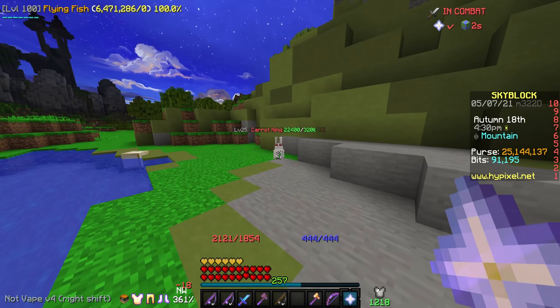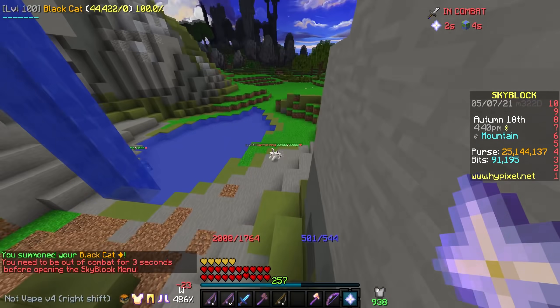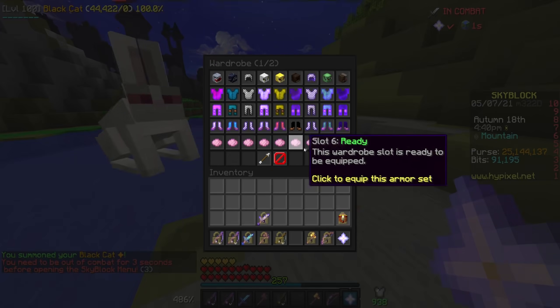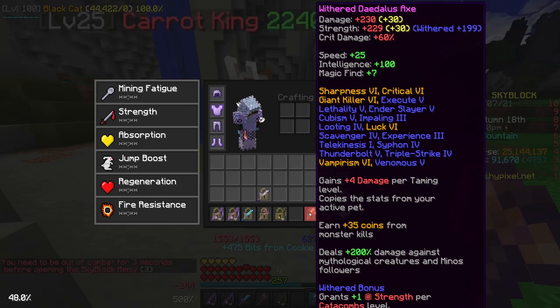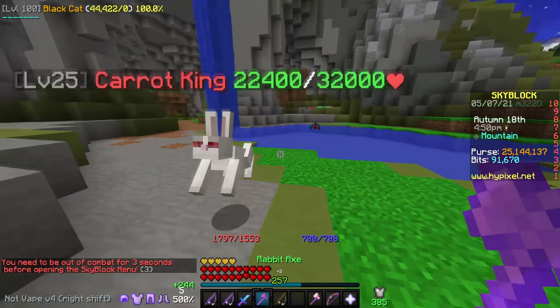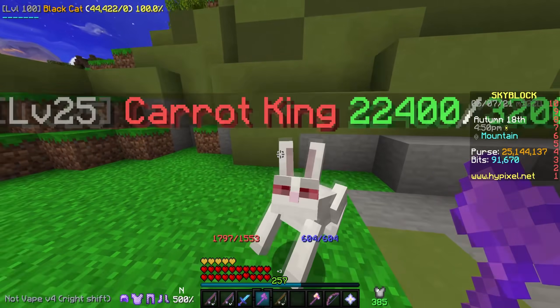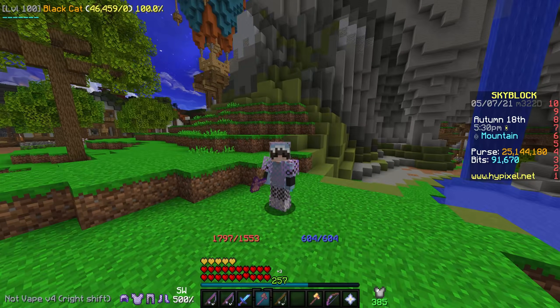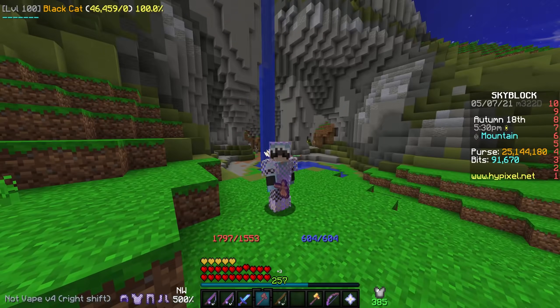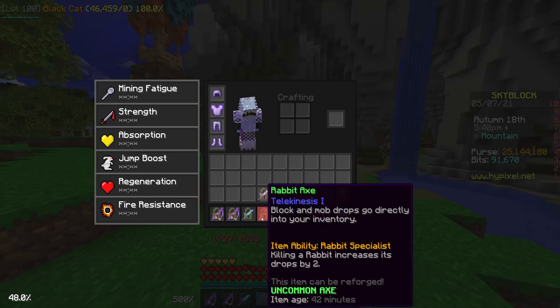When you're carrot fishing and you catch a carrot king, the first thing you want to do is max out your magic find. I'm going to put on a black cat and switch to my magic find armor, and then I'm not going to kill it with what I would normally use, which would be a Daedalus Axe. A Daedalus Axe would give me seven more magic find; however, if I kill it with the Rabbit Axe, you lose a little bit of magic find but you have a chance to triple the number of lucky clover cores you get. If you are using this setup and you do drop a clover core, it doesn't just drop one — it drops three, because the ability increases the number of drops from a rabbit by two.